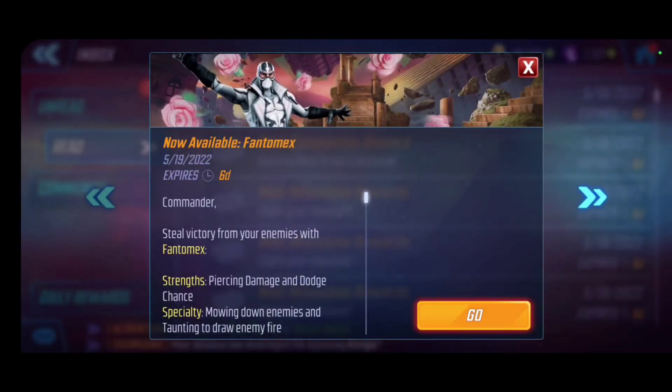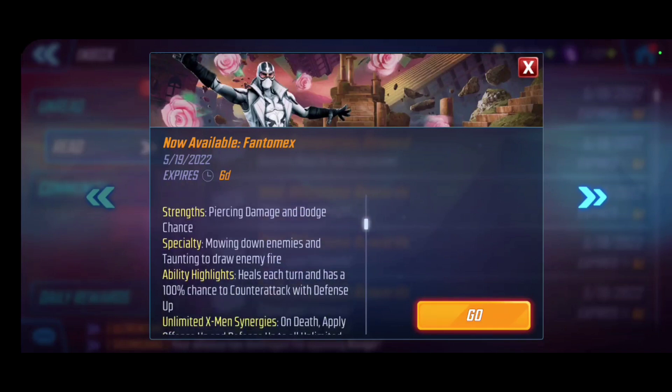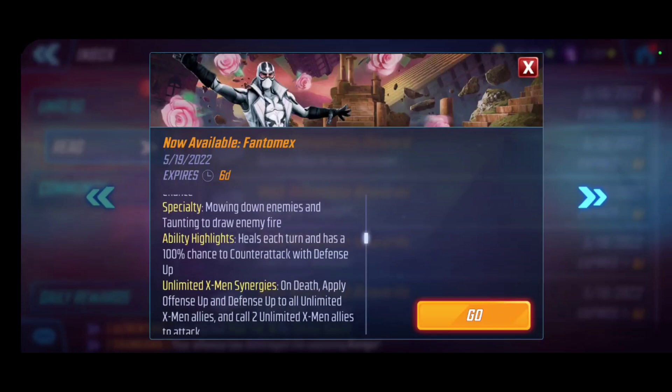What is going on, you guys? My name is Rage and we are back today with Phantom X's review. As you can see, he's joining Marvel Strike Force as a new character. I love his skin — just a man shrouded in mystery. His main strengths are bringing piercing damage, dodge chance, mowing down enemies, and taunting to draw enemy fire, as well as healing each turn with a 100% chance to counter-attack on defense up.